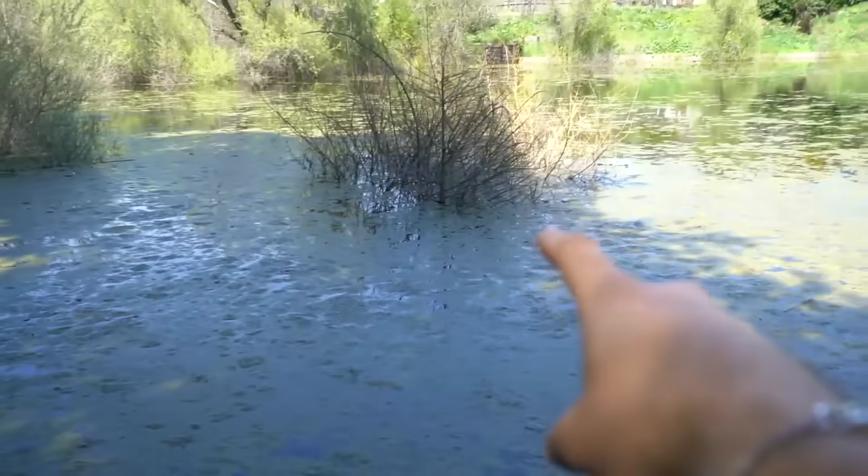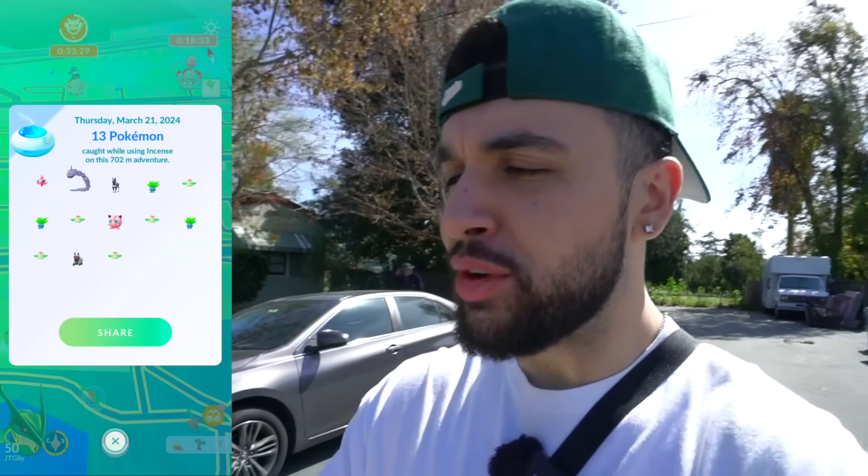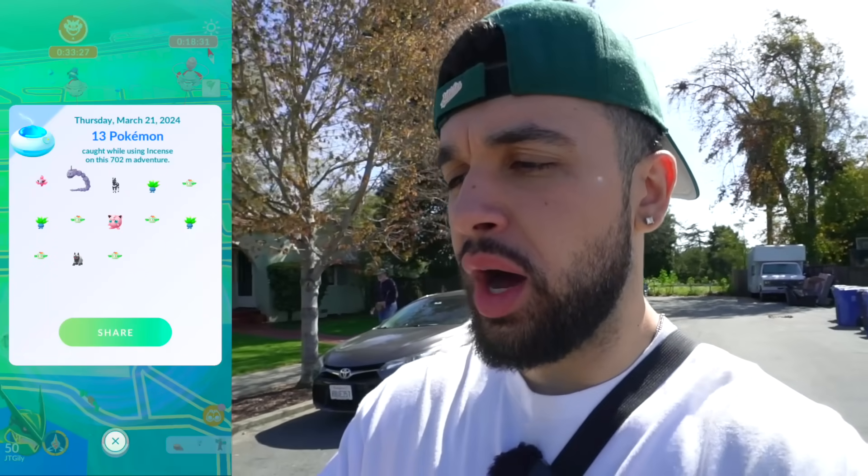That is a tree — a full on tree — and that is absolutely submerged. Wild. As you guys saw, the daily incense got cut off quite literally because our path was obstructed. We got 13 Pokemon, a good amount of costume Cottonee. They are out and about and we are catching a lot of stuff that we need.